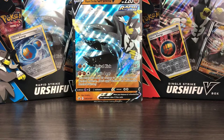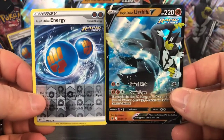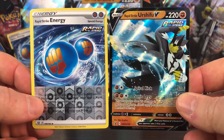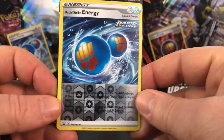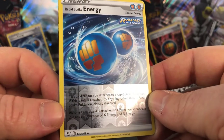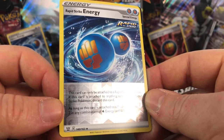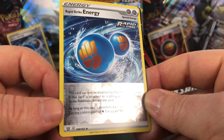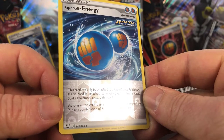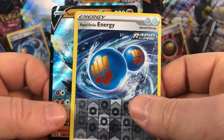Let's look at the smaller cards. The regular-sized version of the V-Card is the exact same as the Jumbo. And we get the Rapid Strike Energy. This card can only be attached to Rapid Strike Pokemon; if attached to anything other than a Rapid Strike Pokemon, discard this card. As long as this card is attached to a Pokemon, it provides two in any combination of Water and Fighting Energy. That's kind of neat.